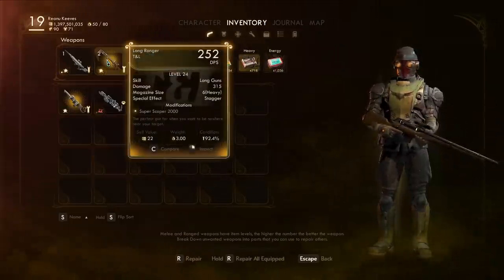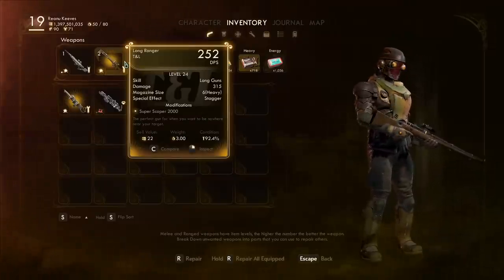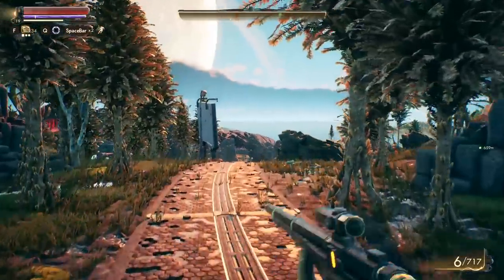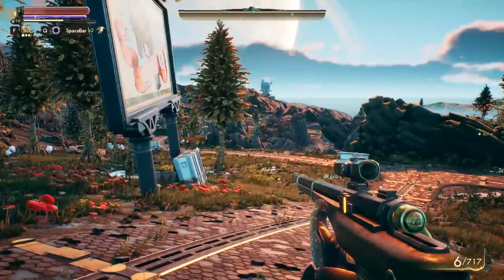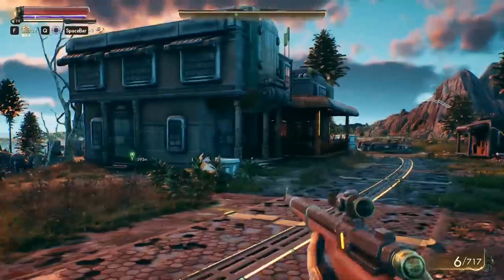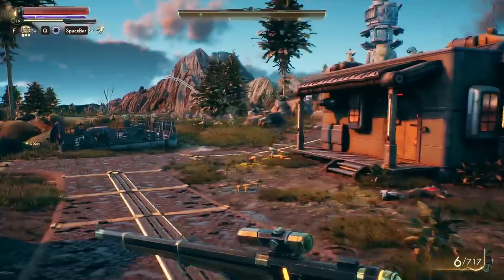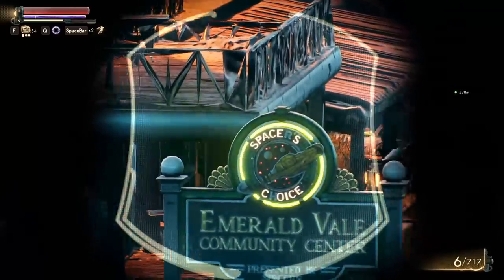There aren't many sniper rifles in this game — basically two, and only one of them is technically any good, although the long ranger is also pretty spicy. Imagine Fallout, but they went to space — that's this entire game in a nutshell. It's one gorgeous adventure into a brand new sci-fi world, with plants, strange creatures, all of which you can kill. Just like Fallout New Vegas, if there's an NPC you don't like, just shoot them. Every single thing in this game can have a bullet put between its head.